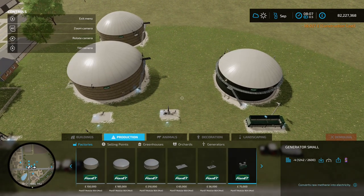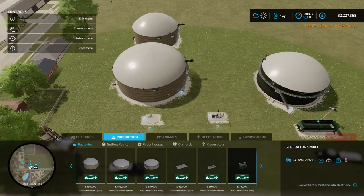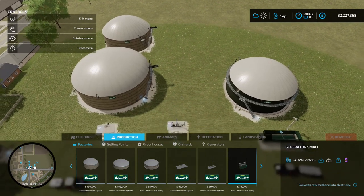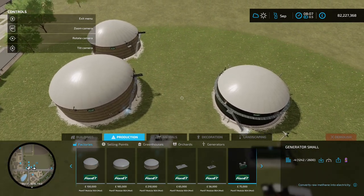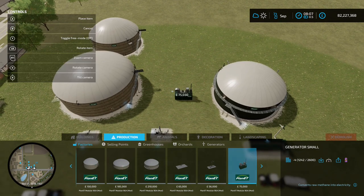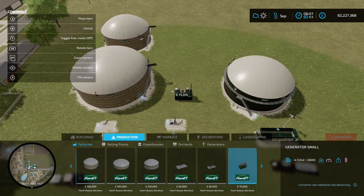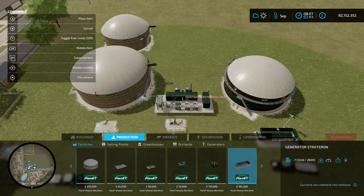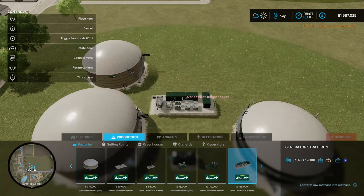Next we've got the generator small — all of these are going to produce digestate and methane/biogas. The generator turns it into electricity and sells it off. There's also the generator medium, which is just a bigger version. Then there's the 'generationstrator' — odd name — which turns the methane into usable methane, so we'll place one of those down.